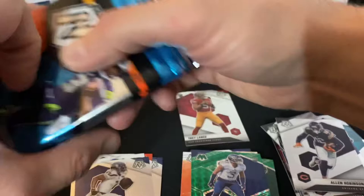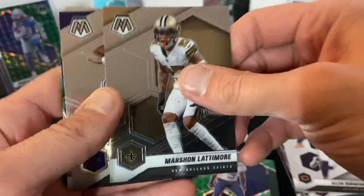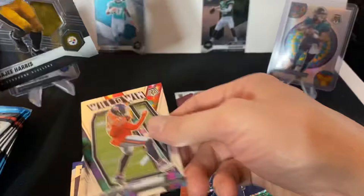On to the first pack of the second blaster box. Let's hope for some good stuff — hopefully the luck didn't run out. We got Marshon Lattimore, a Micah Parsons rookie card, Will to Win Allen Robinson the Second — that's nice — and a rookie card of Najee Harris. I like him a lot, that's a good rookie running back.